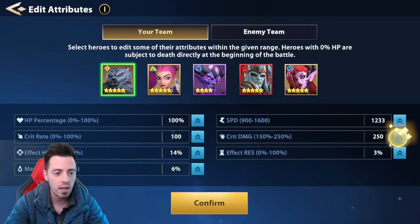Let's try something. I want all the crit traits and crit damage on my hero, and I'm gonna use him first.